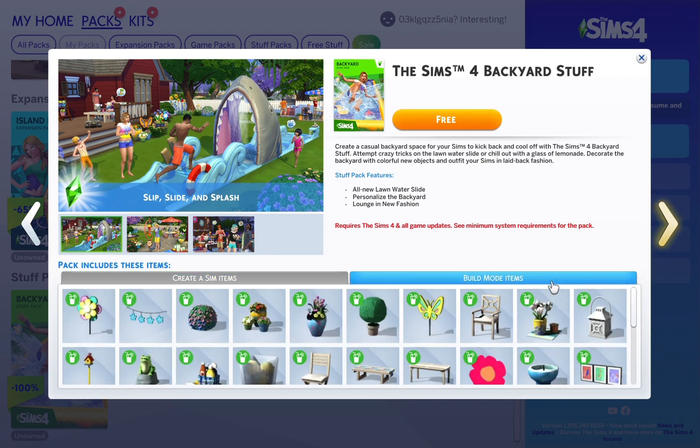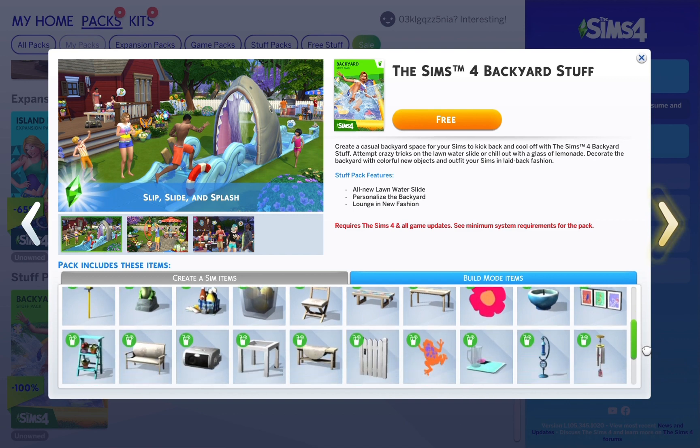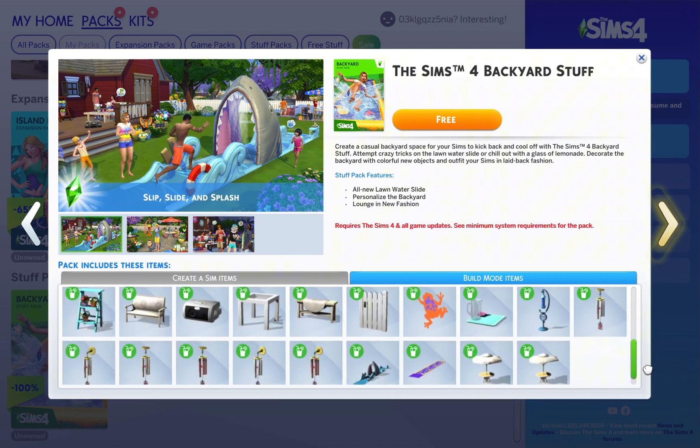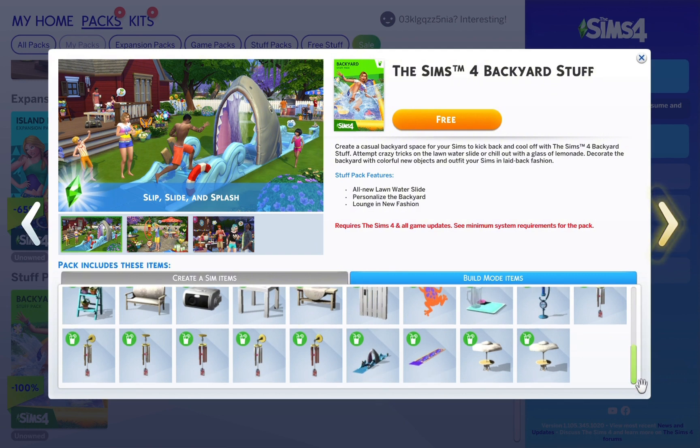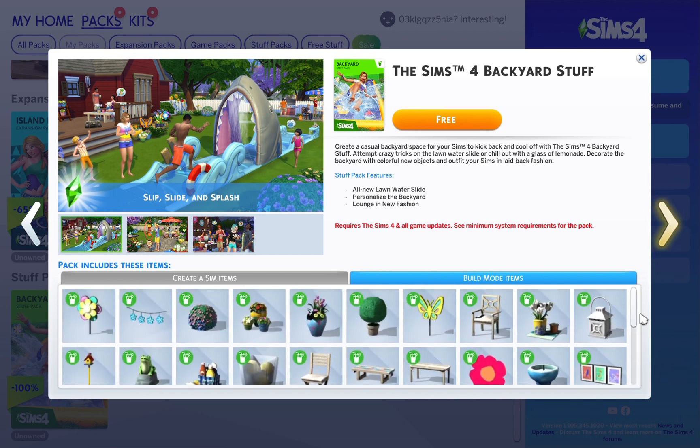Here you've got your build mode items. I probably won't use too many of these, however these lights are very, very pretty. It's just nice to know that you've got the option to add them in if you want to, and they're free as well. I'll definitely be getting one of these water slides when I have more funds. Like I said, this stuff pack is the Backyard Stuff and it is completely free, so grab it while you can.